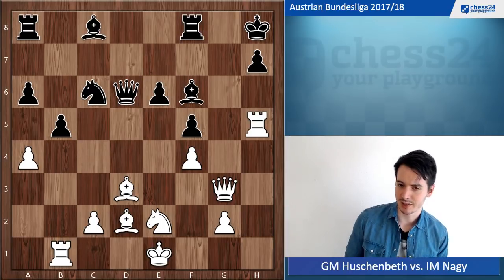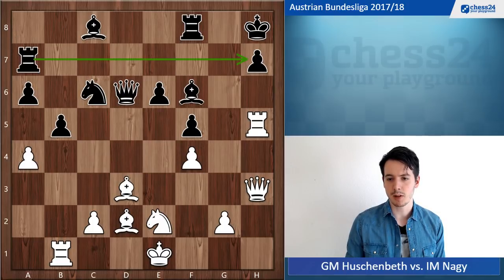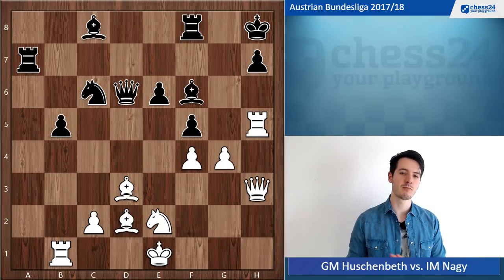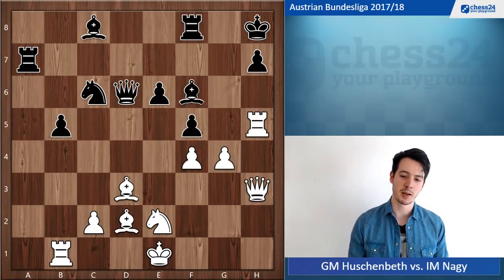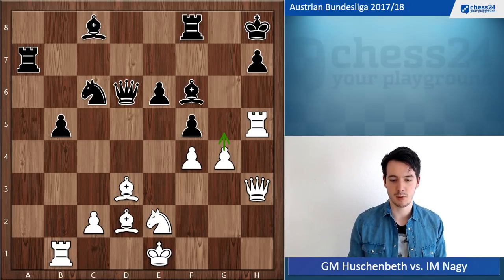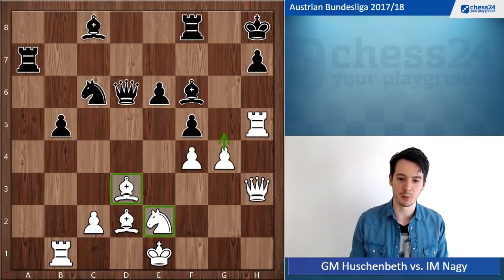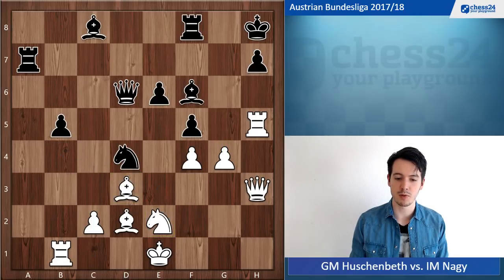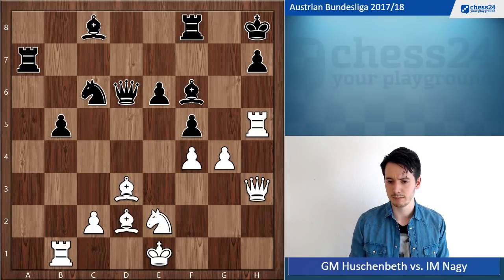Queen h3, rook a7 — his plan with b5 was to bring the rook into the game. But the problem for black is I have this move: g4. Everything comes with tempo — g4, g5. All my pieces are perfectly placed: the bishop is very strong on d3, the knight is covering the king, the rook is ready to take on b5 if necessary, and black cannot create any counterplay. He cannot even go knight d4 because it runs into bishop b4. At this point I knew my position must be very, very good — if not completely winning.